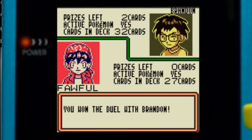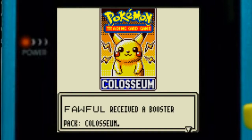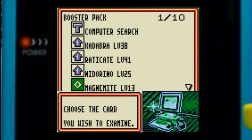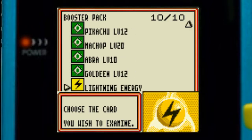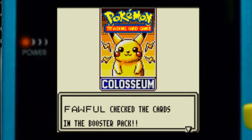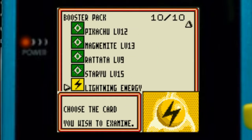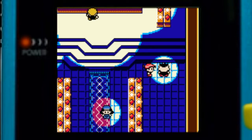We won the duel with Brandon — that went really well! He says he lost — well, no sense crying over spilled milk. We got a Computer Search. Not many good cards in this one — Item Finder, I never have much use for those.